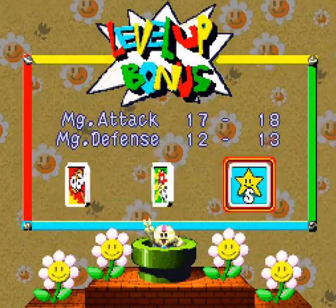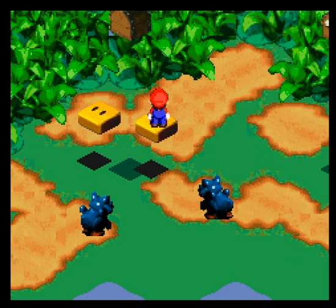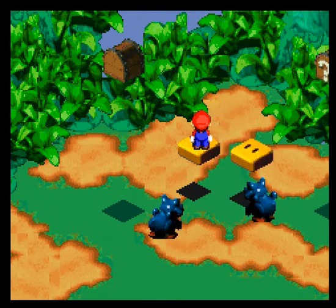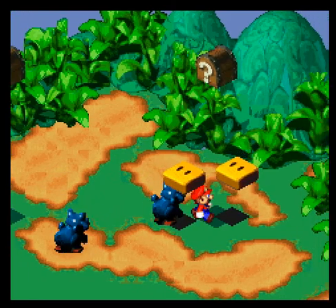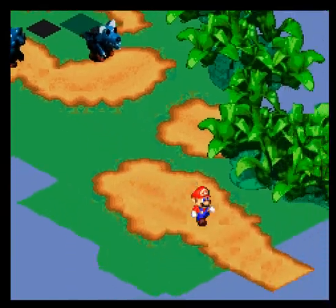Since Mallow relies on his abilities, we're gonna boost his special attack a little more. And I'm gonna go see what's in that second treasure chest by speeding up these platforms a little bit. There we go — it's an extra flower. Awesome.